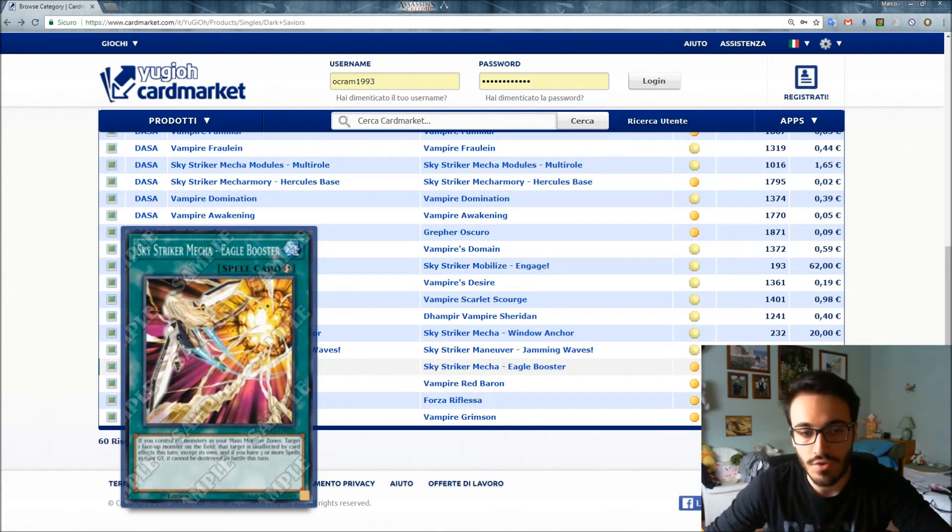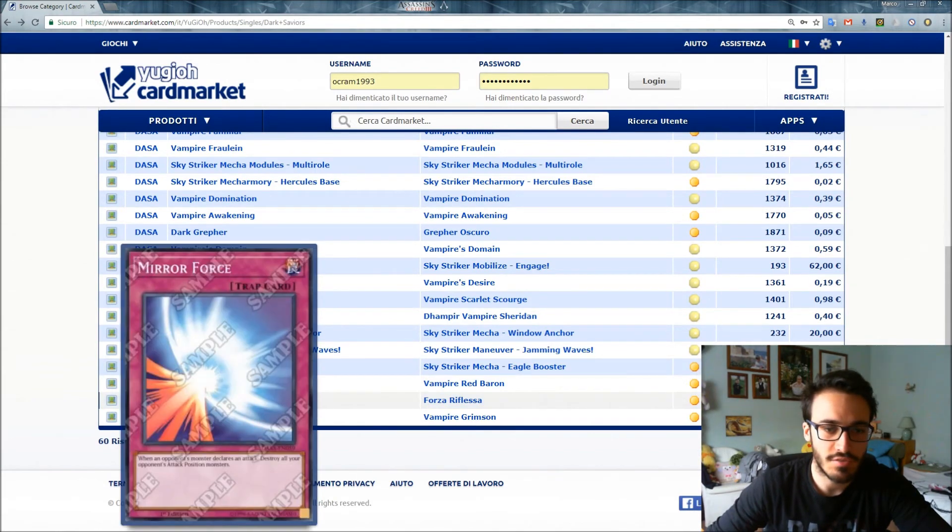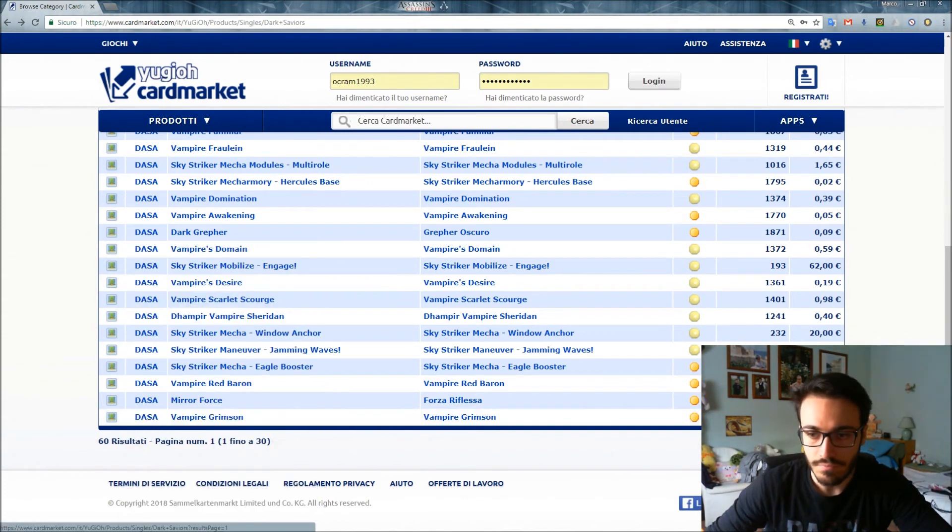Sky Striker Mecha - Eagle Booster: if you control no monsters in your Main Monster Zones, target one face-up monster on the field — that target becomes unaffected by card effects except its own. If you have three or more spells in your graveyard, it also cannot be destroyed by battle this turn. As you can see, all the Sky Striker spell cards have this pattern: if you have three or more spells in your graveyard, you gain an additional effect. The synergy in this deck is really strong.